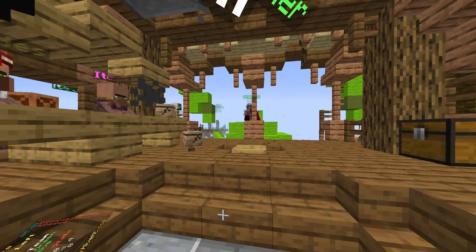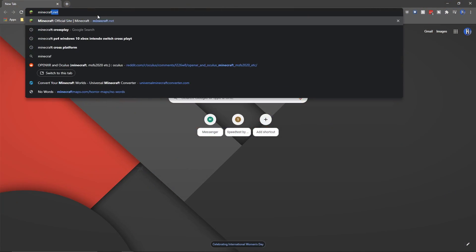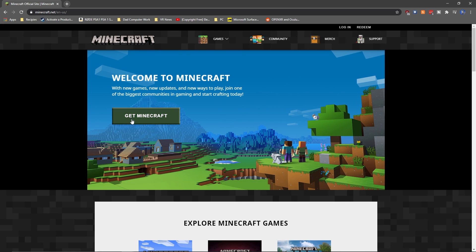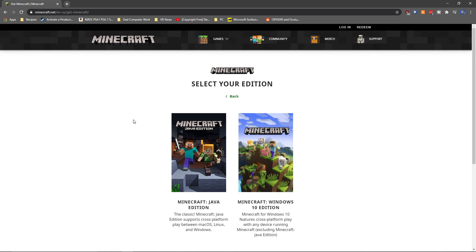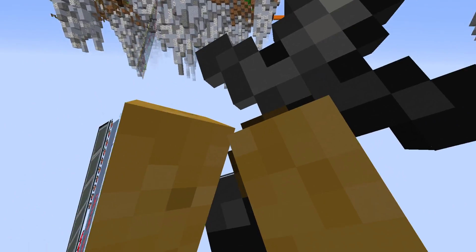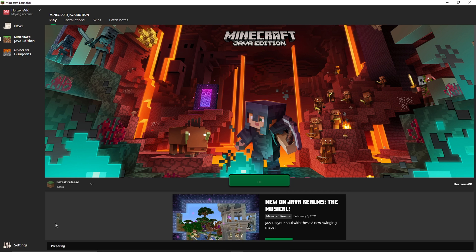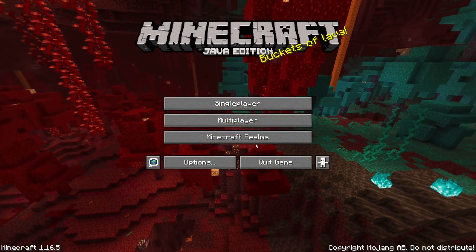Go to the website minecraft.net and press Get Minecraft. Choose Computer, PC, and Java Edition. Click on Minecraft and make an account if you don't already have Minecraft Java Edition. Download it and run the install file. Then run the game once and start up the game on the latest release, not the snapshot. The snapshot is pretty much just a beta of the game and is not able to be played in VR at the moment.